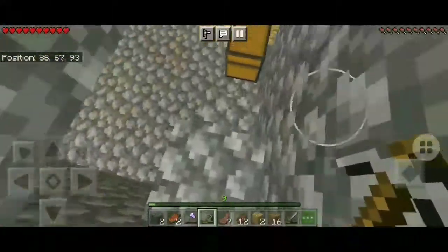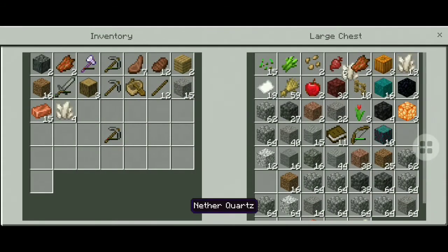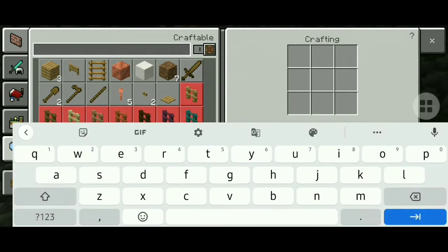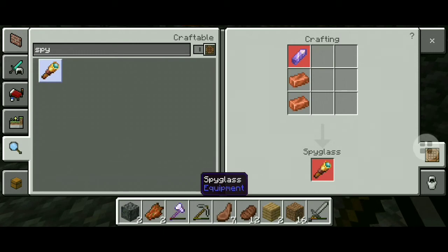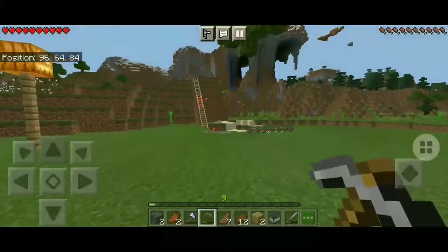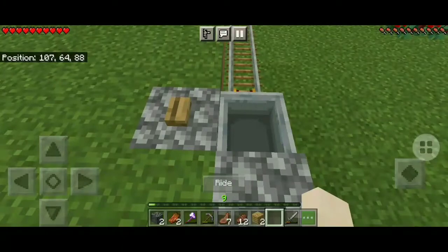Hello and welcome to Lost Kids. Today in this video I will show you how to make a spyglass. The uses of a spyglass are the same as a binocular. To create a spyglass we would need two copper blocks and one amethyst shard — you may not find amethyst everywhere, you have to be mining for it.